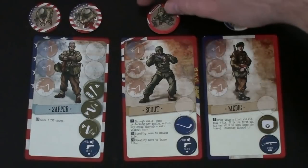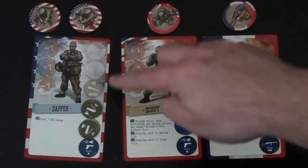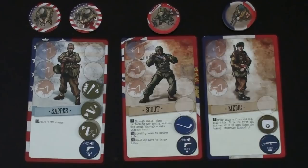Each character has two tokens to represent four different states, and we'll go through those in a bit more detail. Basically, you can be visible, stealth, wounded, or in a German uniform. I've also grabbed the items for each character. The sapper starts with a grenade and two TNT charges plus his built-in Colt pistol. The scout has a crowbar and his Colt pistol, and the medic starts with a med pack and his Sten assault rifle.